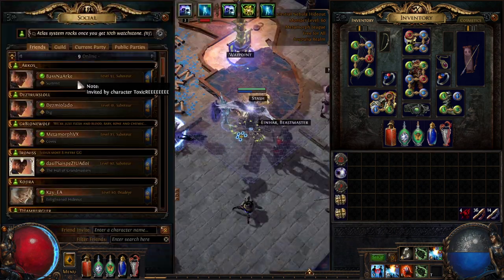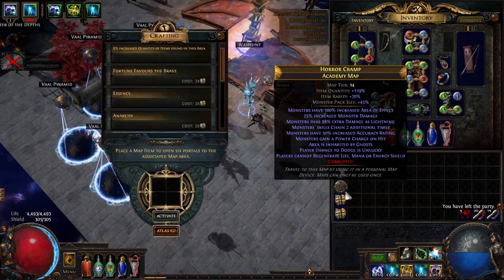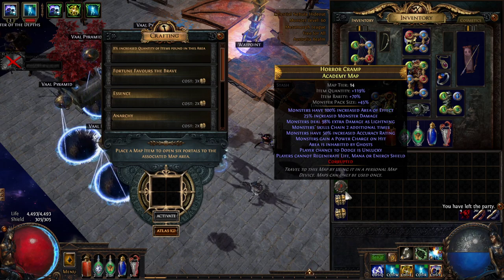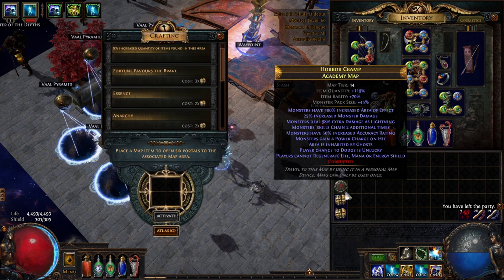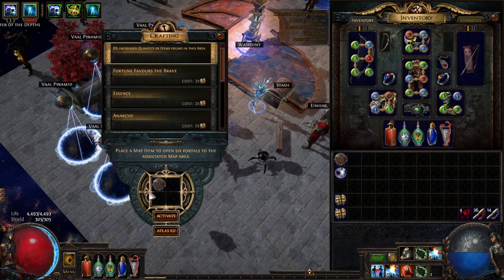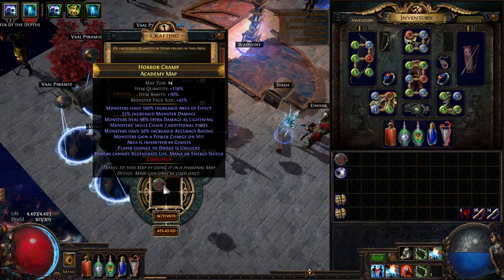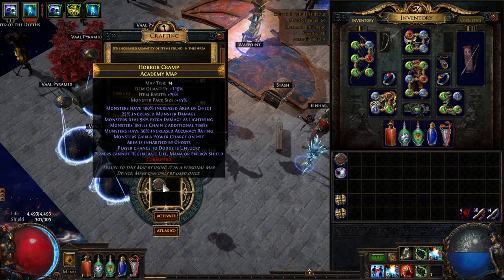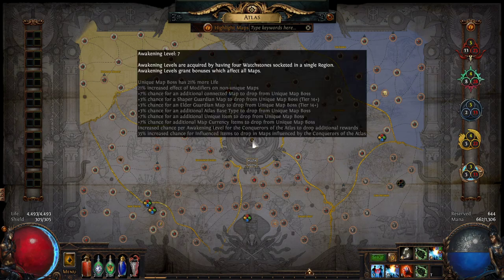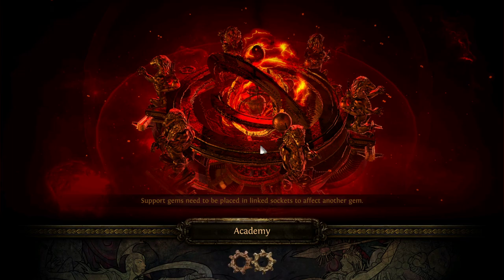What I wanted to do is just run a map and give a bit of a sense of what the character plays like and how effective it is. This is an 8-mod tier 14 map. You'll notice it's got a couple of mods that people really don't like running - zero regen is a pain for a lot of builds. It's got 45% pack size, but when I open this it's going to be 54%, because I'm running awakening level 7, which amps up the numeric effects of all map mods by 21%.